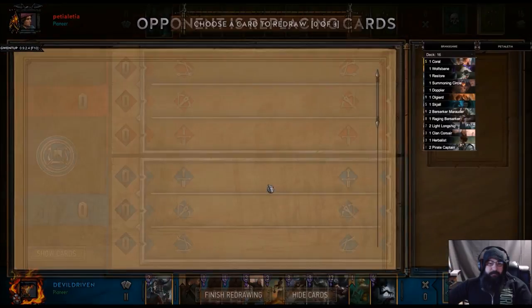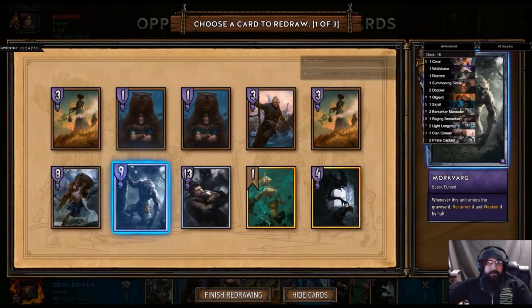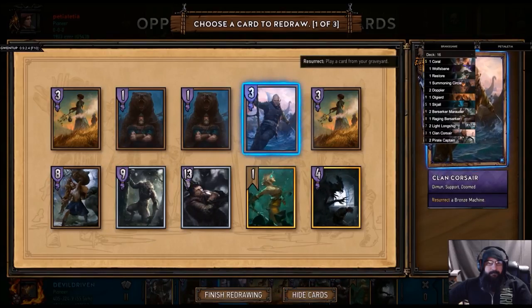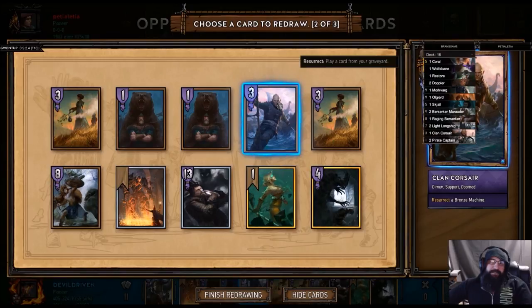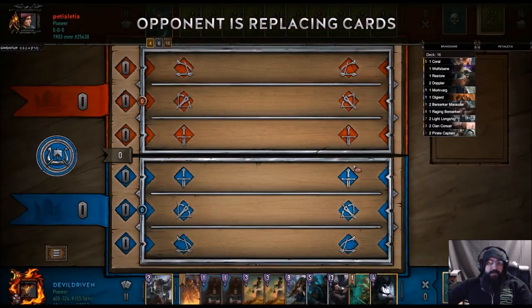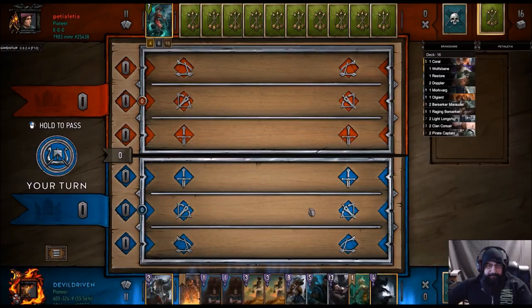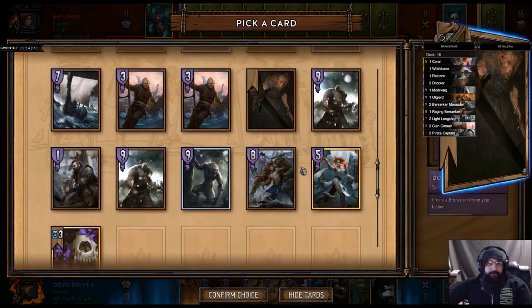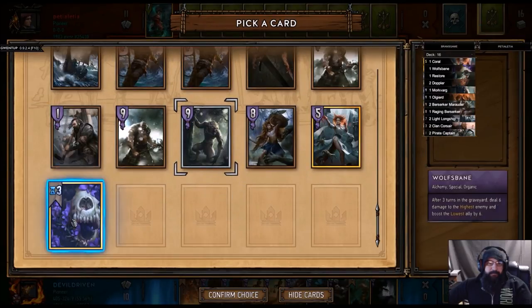Alright, let's see what we got here. First let's drop Doppler. We'll drop Morkvarg. All right, we go first so we play our opener. We go Morkvarg, Oldgeared, and Wolfsbane.